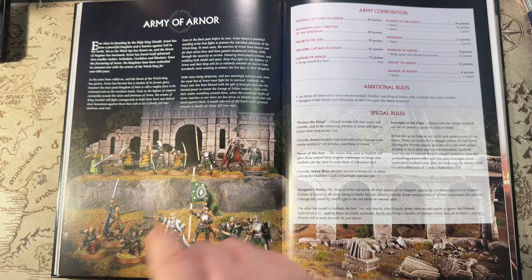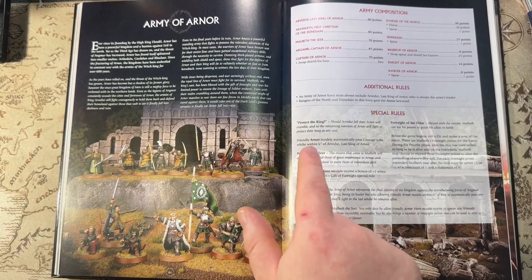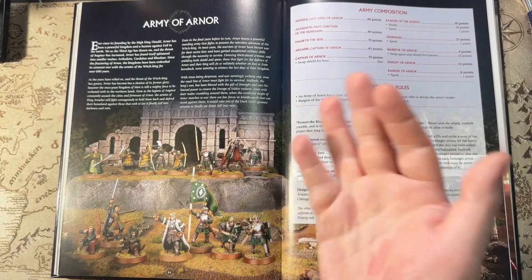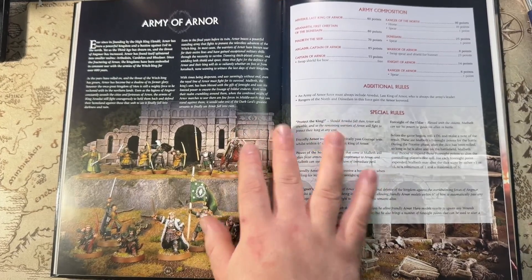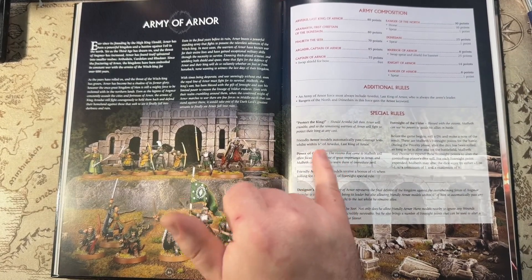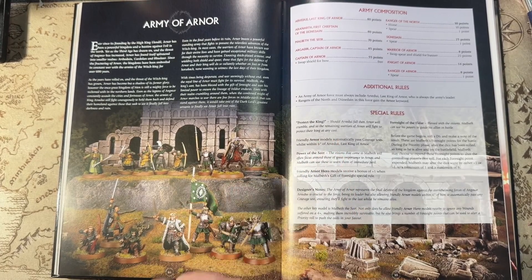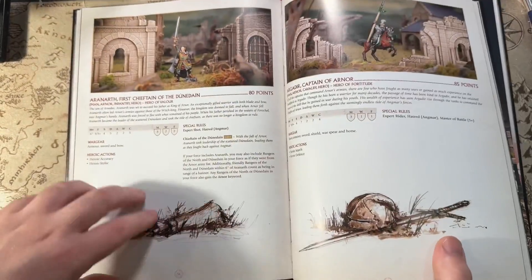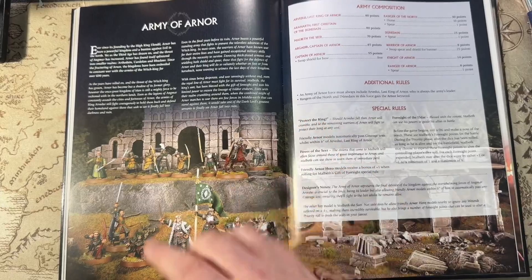Protect the King: friendly Arnor warriors automatically pass Courage Tests within six inches of Arvedui, Last King of Arnor. So your Rangers of the North and Dunedain will also automatically pass Courage Tests within six inches of Arvedui. I think if you're going to take Arnor, you may as well just take the Legion at this point — that's pretty amazing. And checking back in the book, it is exactly the same rule as the base Army of Arnor bonus, so it's nice that it's still in there.